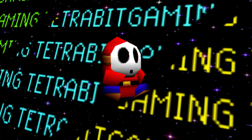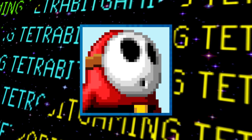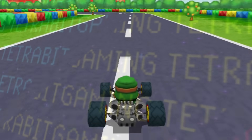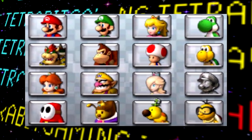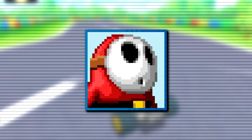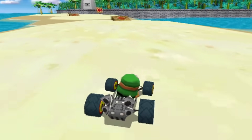Although Shy Guy was banished from this game to only be playable in multiplayer via single card download play, there is actually a leftover character selection icon for him in the game. This suggests that at one point in development, Shy Guy might have actually been a regular selectable character. This unused Shy Guy graphic can actually still be loaded into the game by setting a record in time trials or Grand Prix mode with an Action Replay code which will force you to play as Shy Guy.